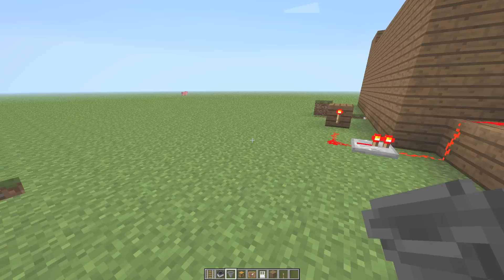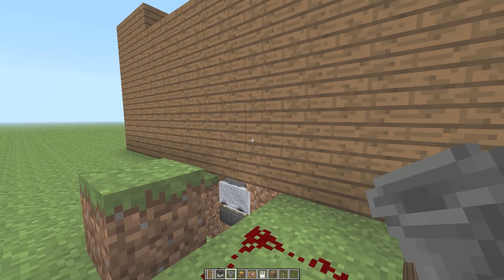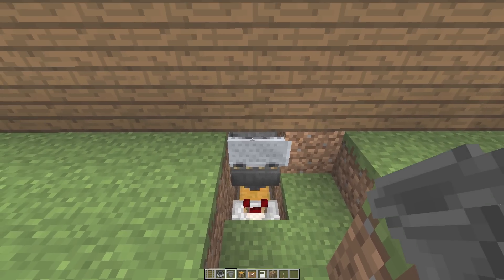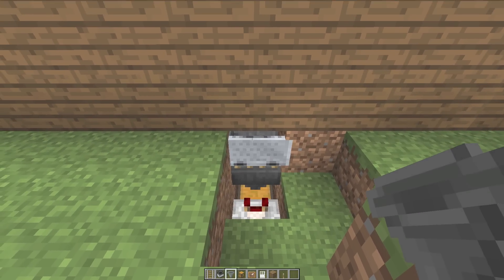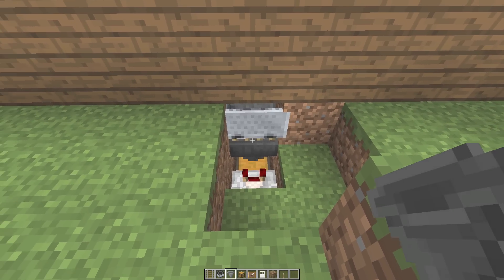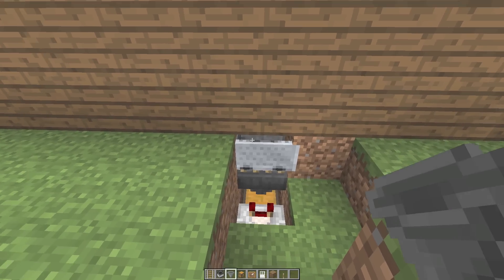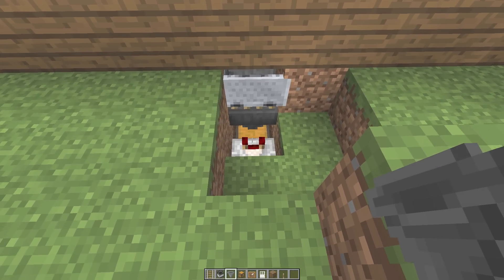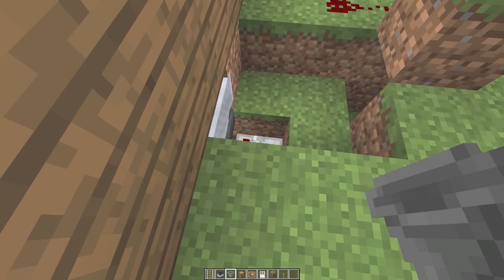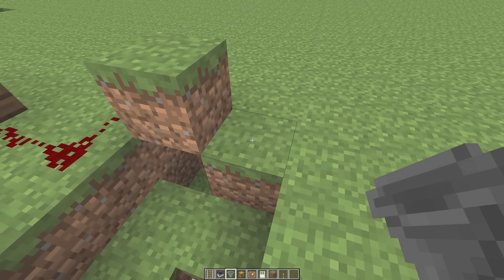Not to spoil it for you guys, but it's not actually using the hopper in the item frame — I just thought that would be a cool way to advertise it. It's actually pretty compact behind the scenes. What we have first is our hopper minecart. Then we have a minecart track on top of a hopper, which is on top of a chest. When we throw those blocks, they go in here, and as they go through, it activates the comparator. However many blocks we throw down gives us a certain time of how long this redstone is going to be on for.